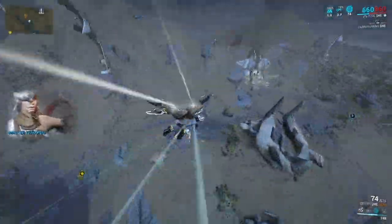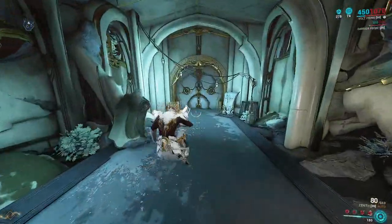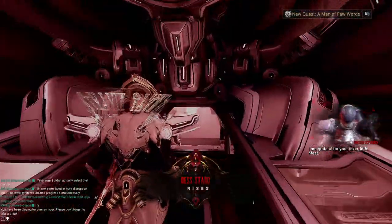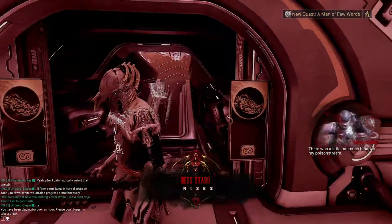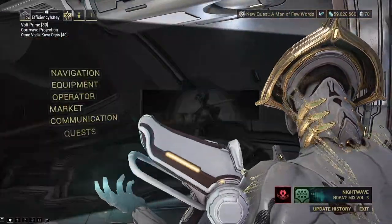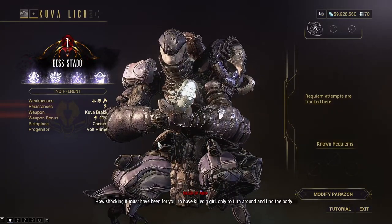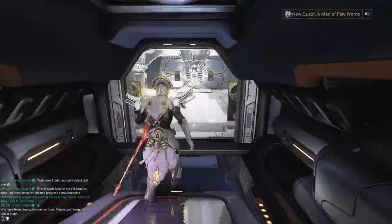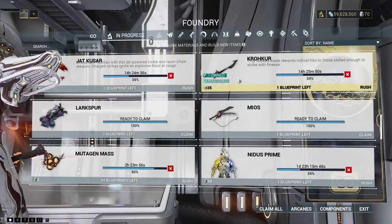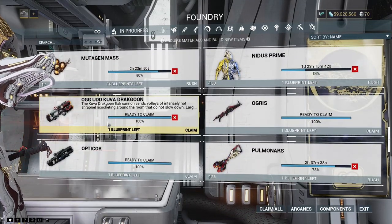Okay, he's spawning now — far away though. Alright, we are over halfway through getting our Kuva weapons together. Let's see what this Lich is going to bring us. Not a whole lot it seems. While I've been off camera we've got lots of stuff going in the foundry — you can see I'm building some things we've already mastered, because they feed into other crafting requirements.